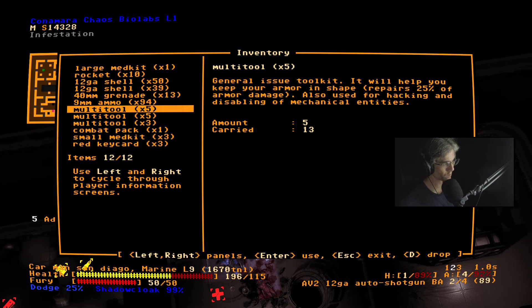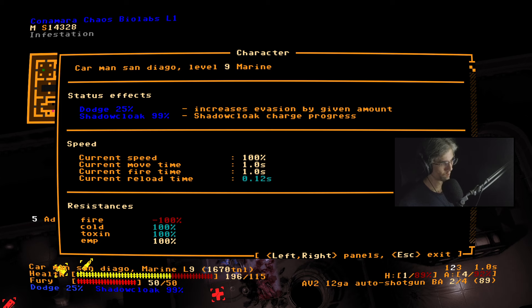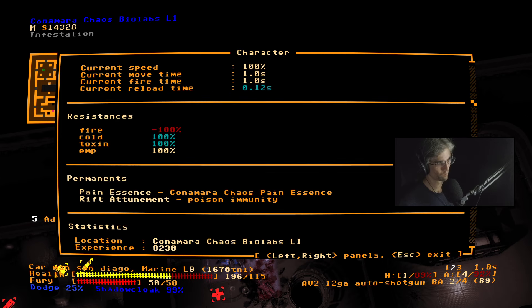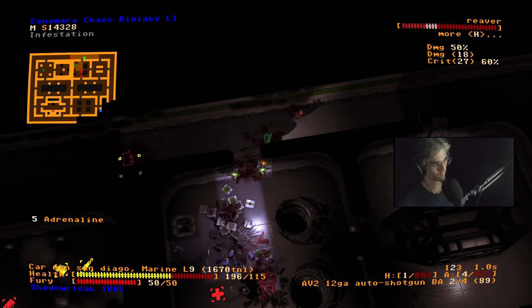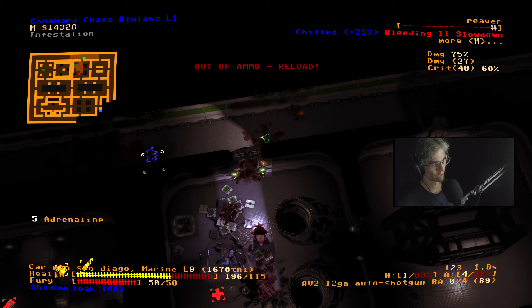I think that was the pain essence. Pain essence — Khanmara chaos pain essence. All lightning bolts — I picked up.